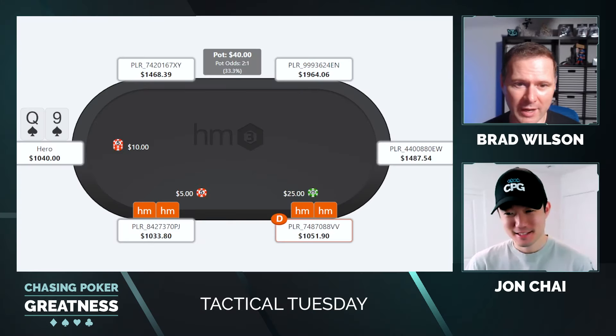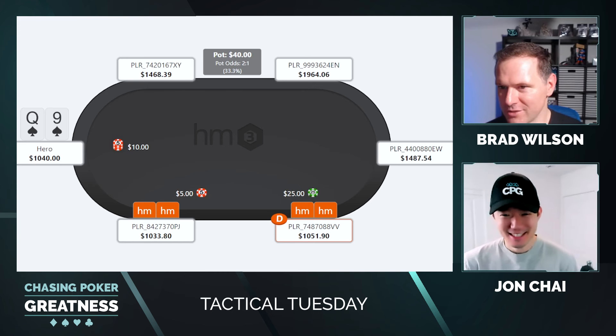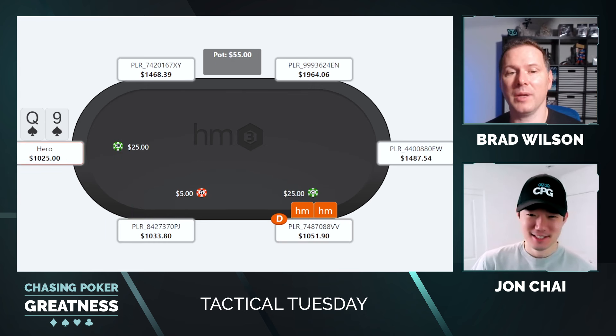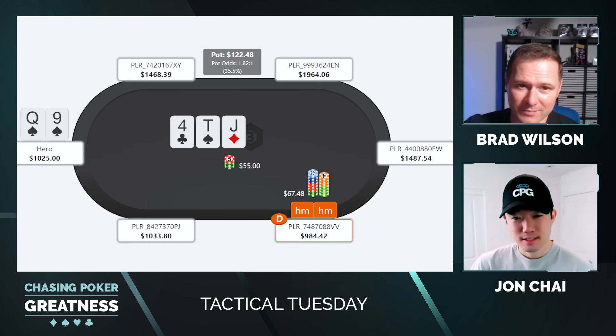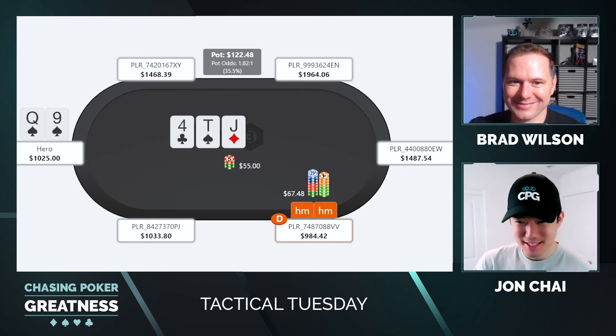Hand number two — we have queen-nine of spades. The button opens to $25. We defend queen-nine of spades in the big blind. We flop an open-ender: jack-10-4 with the 10 of spades. Pretty good open-ender. We check and we face an overbet. This guy's getting started early with overbets — doesn't wait till the turn.